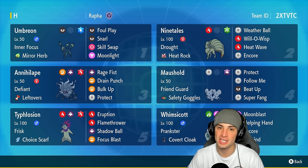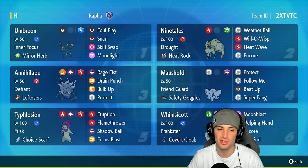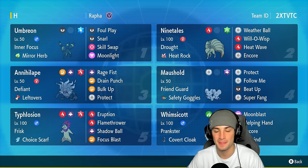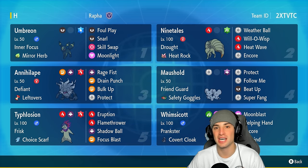Our final three Pokemon are Annihilape, Muschief, and Whimsicott. Whimsicott is here for support and Tailwind control. Muschief and Annihilape — you guys saw this combo when Scarlet and Violet first started; it's back and it's going to be crazy strong. Annihilape does big damage with Rage Fist, can Bulk Up for a stat boost, and Muschief helps out with Beat Up and Follow Me for support.